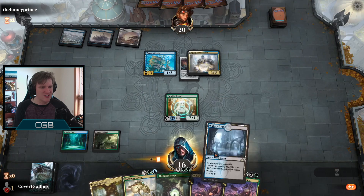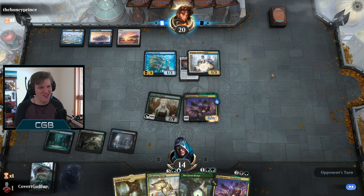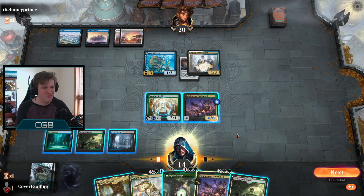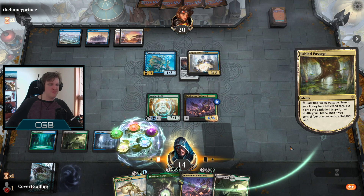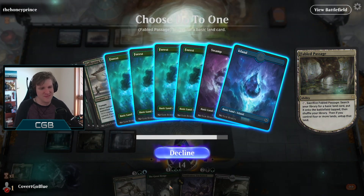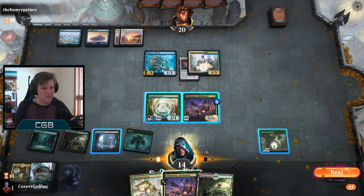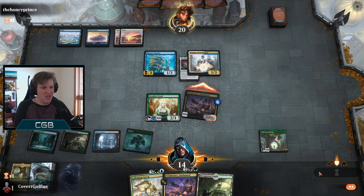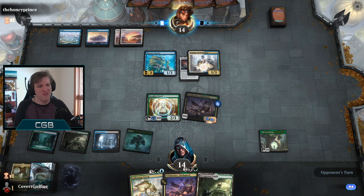Somebody brought their scumbag shirt today. We'll see if we can fight that Deputy - fight for the Ozolith, my friends! Always fight for the Ozolith. They have mana open - they're going to counter the Great Henge, you can feel it coming in the air tonight. But we're going to try anyway, we have to try. It worked! It actually worked! All right, get him!